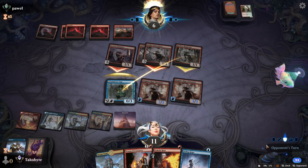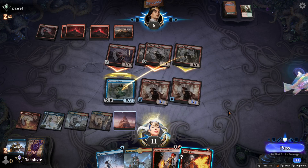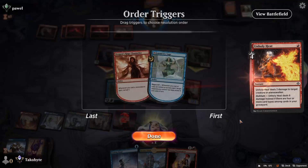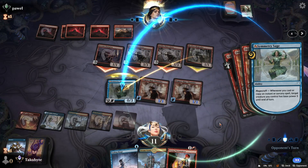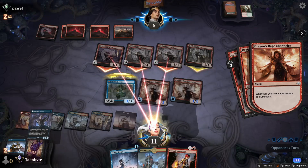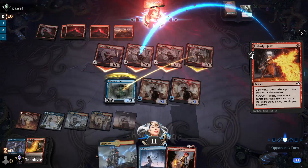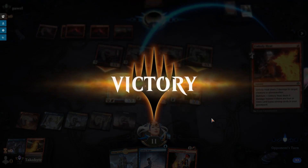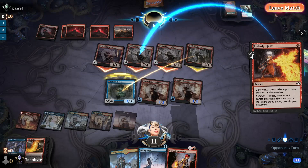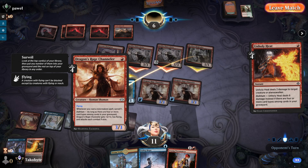We're gonna block here. Six, seven — let's kill that one. Keep a pillar. This Symmetry Sage is so good, oh my god. Just because even if these guys become 3/3s, it's a plus-two, plus-two — it's not changing the stats, so they go to five attack.